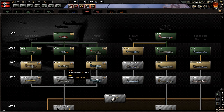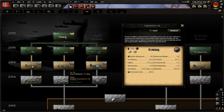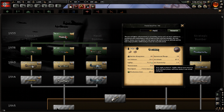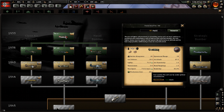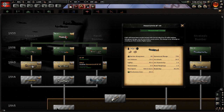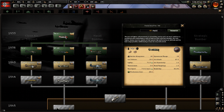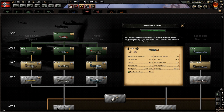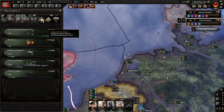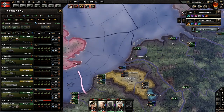We could supposedly wait for this fighter, but that's a very long time away. It has 71 agility, 700 speed, 27 attack, 18 attack, and only 50 agility — so not an amazing plane compared to what it could be.